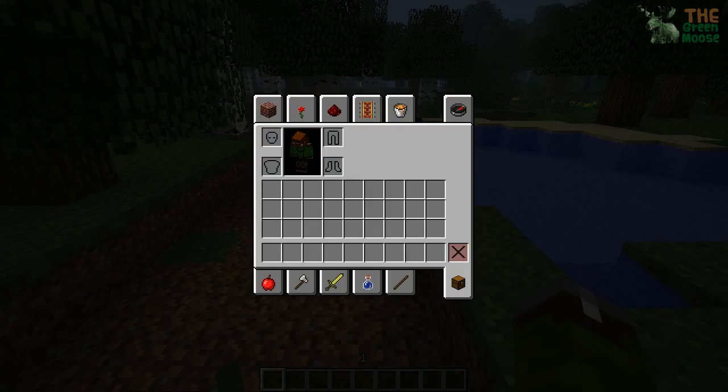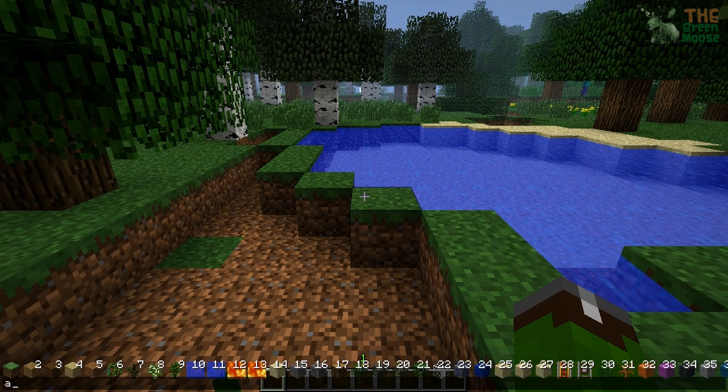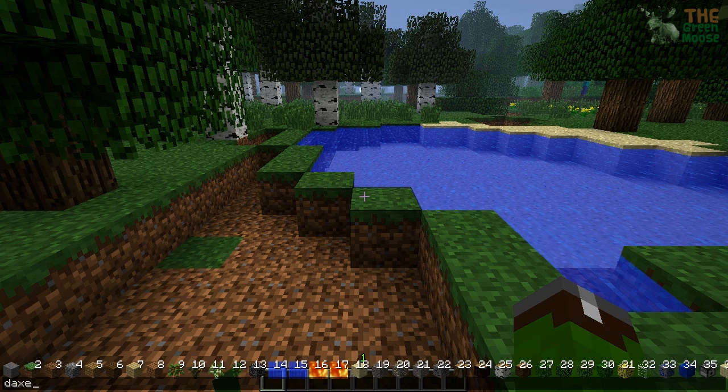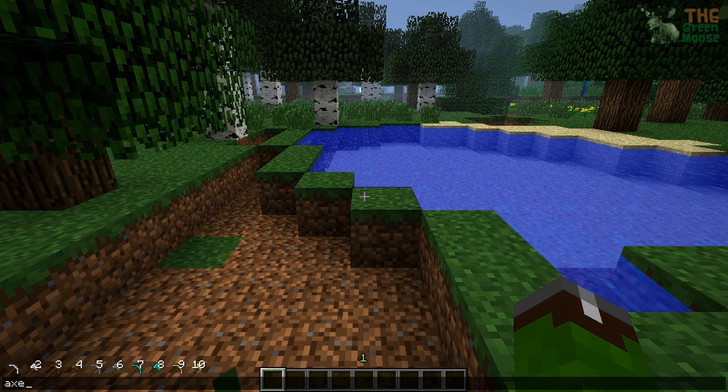We're just going to complete our inventory, then we're going to get an axe, so we're going to type in axe. If you type in axe you normally get this whole list of pickaxes and regular axes. So if you type in diamond axe — axe like this — you see how it has an 8 right next to the diamond axe. You just hit 8 and you get your diamond axe.